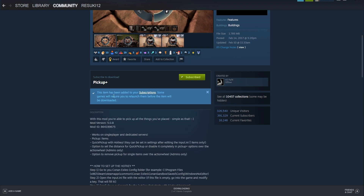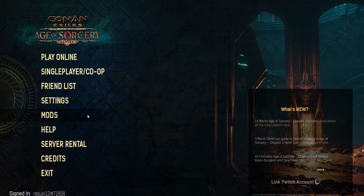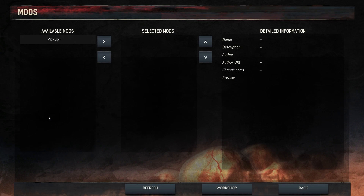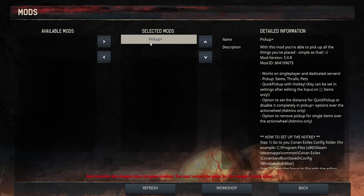If you want to install it very quickly to your single player world, just hit the green subscribe button right there. Next, you want to open up your game, and under the mods setting, you can click on the mod in question and click the right arrow key in order to move it over to the selected mods area. From here, it will take a restart if you already have the game launched.